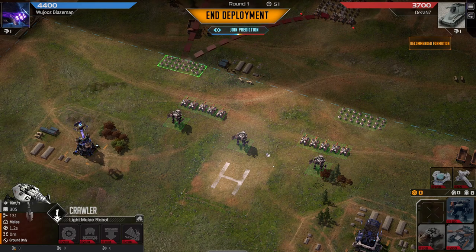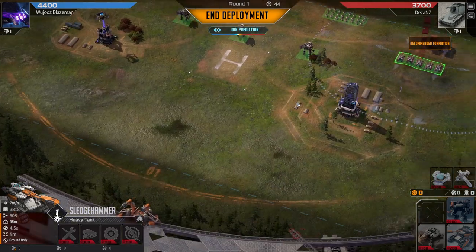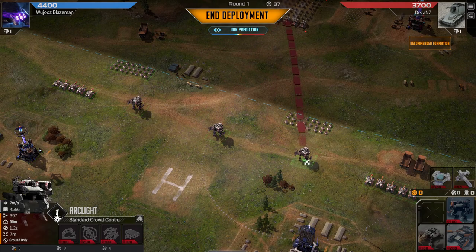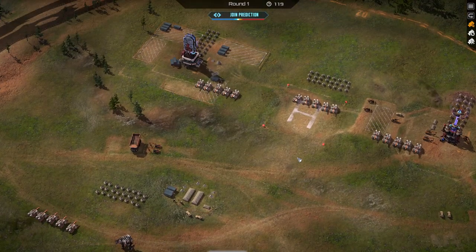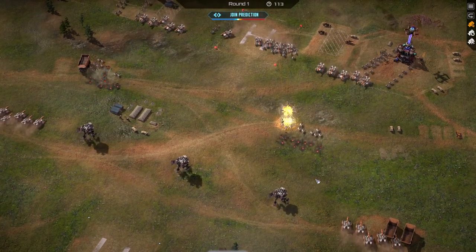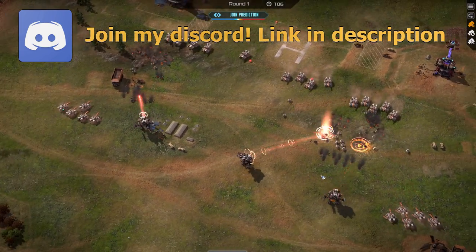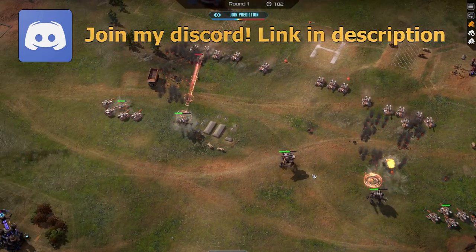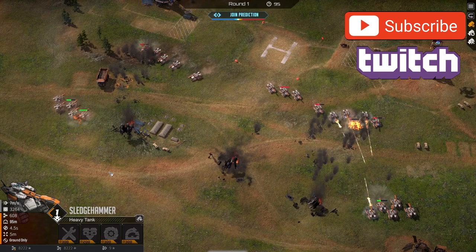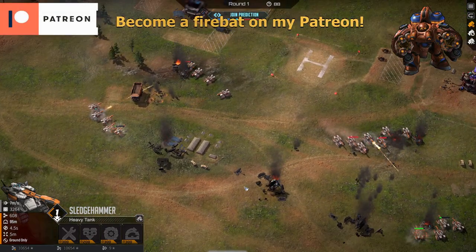Since these guys have more health it should be okay. Sledgehammer tanks do AoE but they just don't attack in the best way. He's got more tanks and more crawlers — the tanks actually obliterate my crawlers. Well, looks like it's gonna be a tank arc light battle. His sledgehammers are completely obliterating mine — I've gained heavy armor but I'm outnumbered.